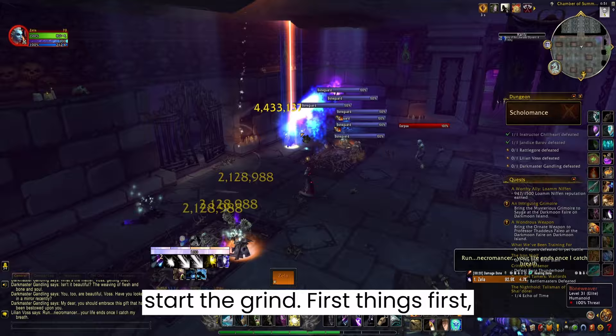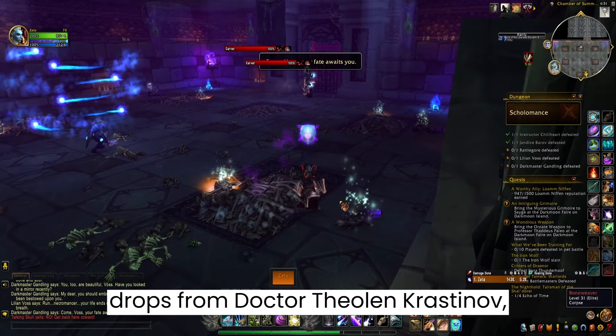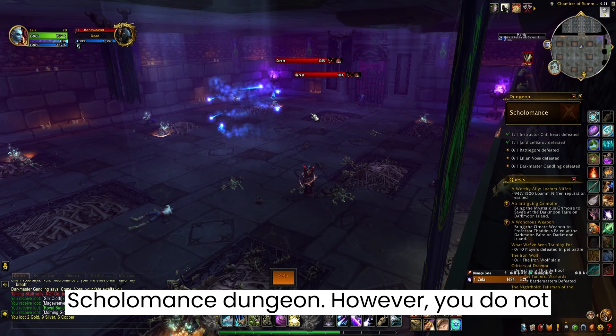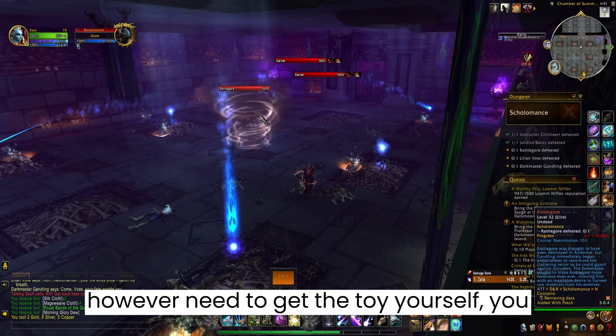First things first, you're going to need to unlock Old Scholomance by using this toy, Prastinov's Bag of Horrors. This toy drops from Dr. Thelen Prastinov, which is the rare spawn in the current Scholomance dungeon. However, you do not need to have the toy yourself. You can start the process with another person in the party who has the toy, so skip this part if the toy is already covered.